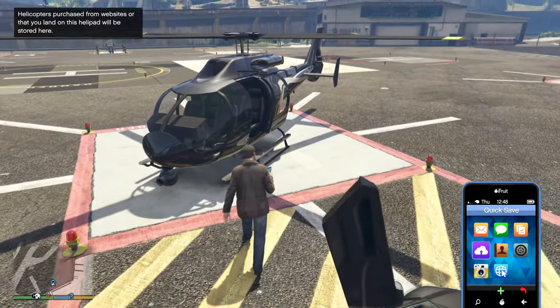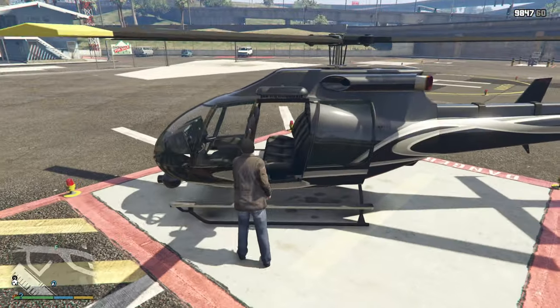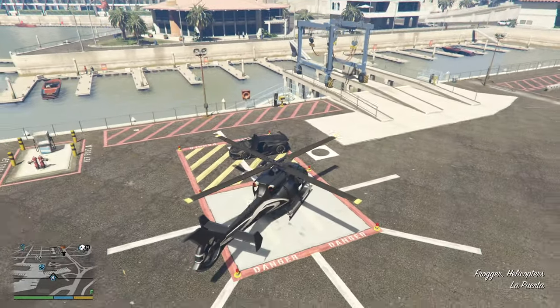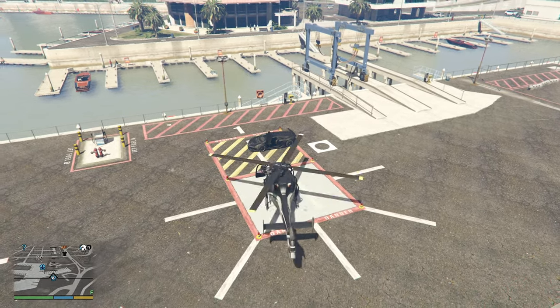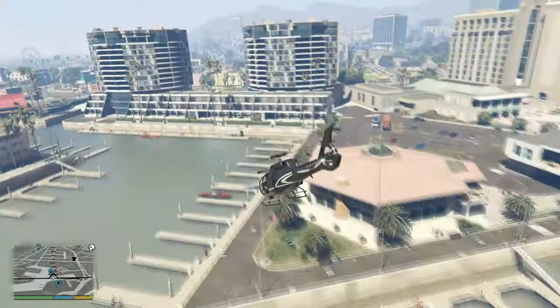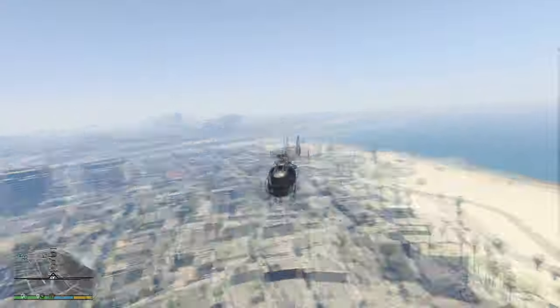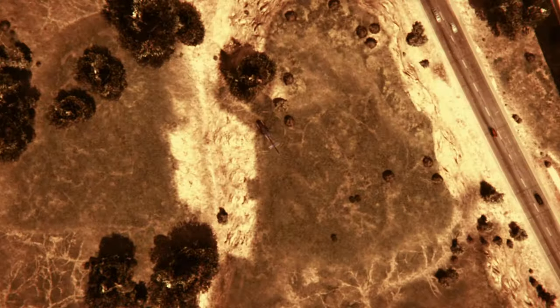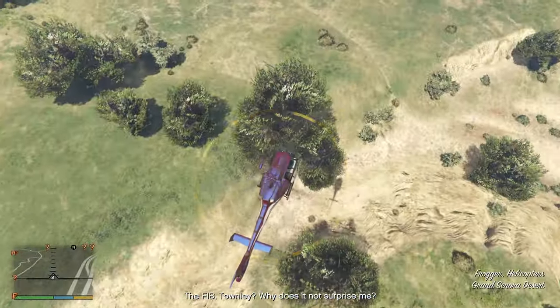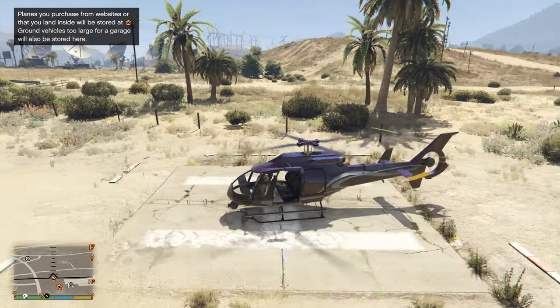During my second run I did actually have a perfect driving path, so I decided to quicksave near the helipad. Since I got a very good livery during this run, I never needed to reload that particular quicksave. Once you have the livery you are pleased with, just place the helicopter on Trevor's helipad and drive away and back to get it saved.